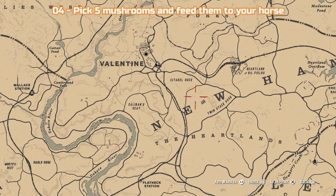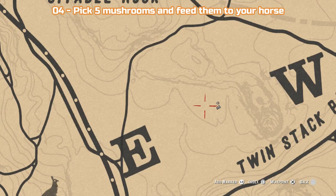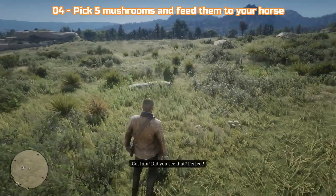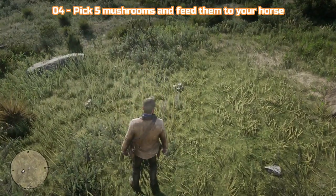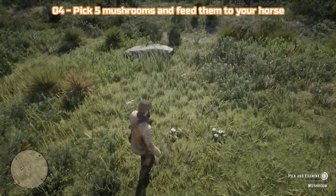The fourth challenge is to pick 5 mushrooms and feed them to your horse. You can do this in the same area where we got the yarrow in the first challenge — there are enough mushrooms there. Pick 5 and feed them to your horse using the weapon wheel. Press R1 or RB to move to horse, then move to 9 o'clock on the wheel and scroll to the mushroom.